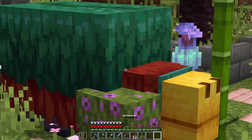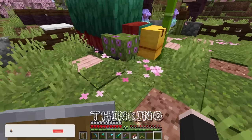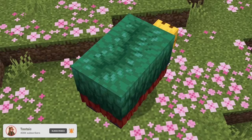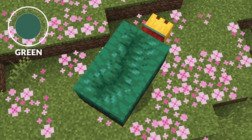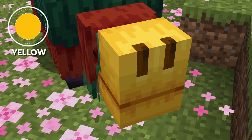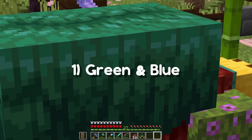First we need to figure out what blocks we can use for the sniffer biome. I was thinking we could use the three main colors on the sniffer: we've got kind of green and blue tints, then we've got the red, and of course the yellow. So we're going to start off with the green and blue tones.